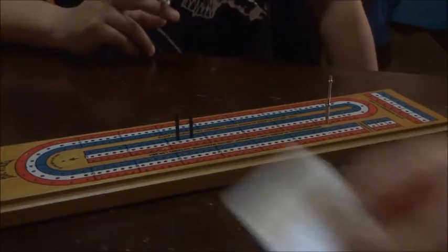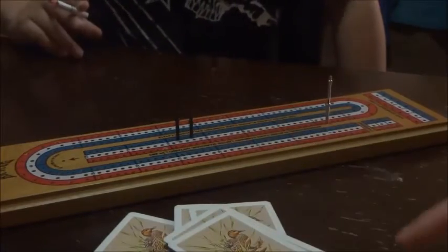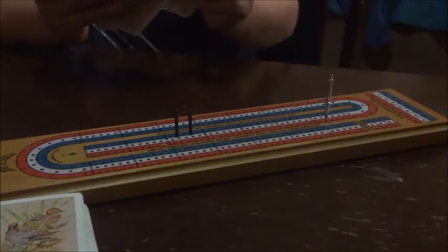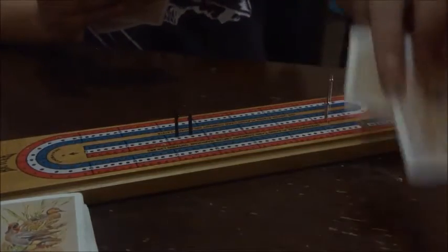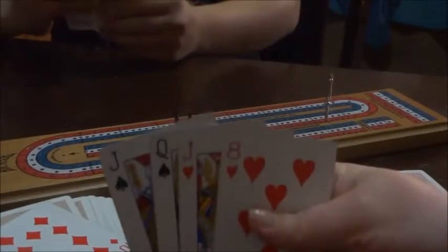So I'm just going to deal these out — one, one, two, two, three, three, four, four, five, five, six, six. They always get six cards; four stay in their hand, two get thrown to the kitty — it's just the way it always works. I have absolutely nothing looking good here. I'm going to throw two into the kitty. It's my kitty so I'm going to get guaranteed points off of it. We flip over and got the ten of diamonds, which does help my hand.